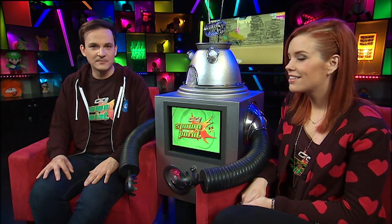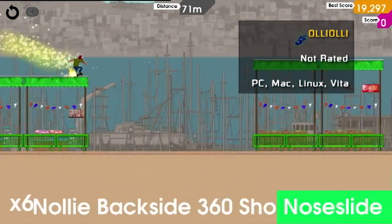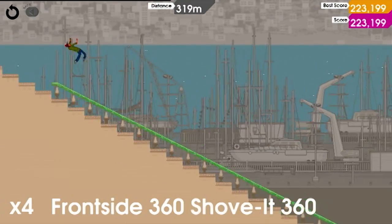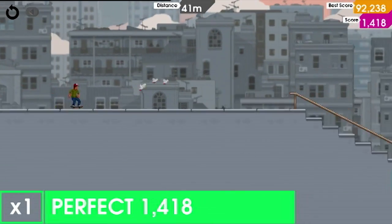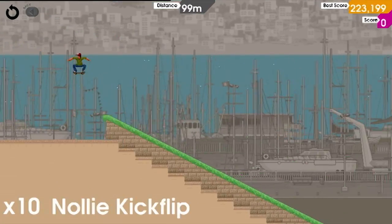Thanks, Goose. Alright, guys, it's time to kick-flip at 360 with a 50-50 heel-flip sideways in OlliOlli. OlliOlli is a 2D side-scrolling skateboarding indie game. It was released for the Vita earlier this year, but since it was also released recently on PC, we thought we'd check it out. You control your skater by pushing to gain speed and then performing a series of jumps, flips, grinds, and spins to try and rack up as many points as you can.